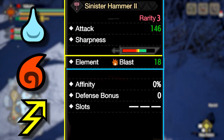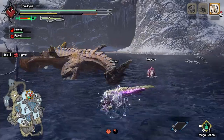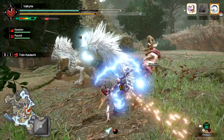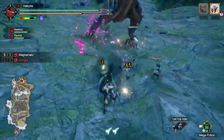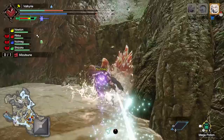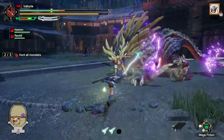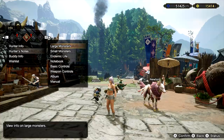Next we have the weapon's element, which can be water, fire, thunder, or even ailments like blast, poison, or sleep. The number determines how potent it is. Each monster is susceptible to different elements or ailments. Faster weapons like dual blades tend to depend more on high elemental damage, while slower weapons like hammer favor high raw — so slower weapons typically aren't used for elemental builds. In the early game elemental damage doesn't matter too much, so just find something with decent raw and sharpness and get comfortable with your weapon.